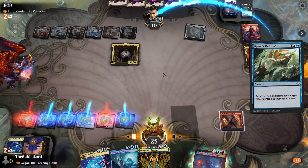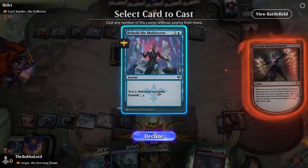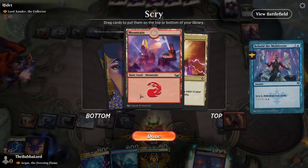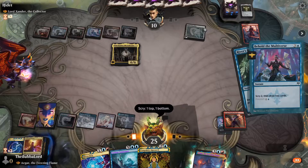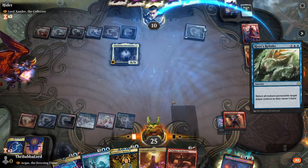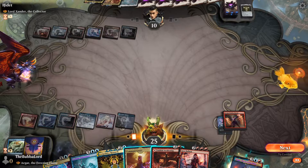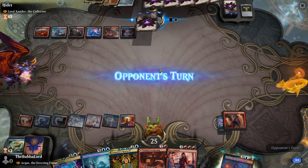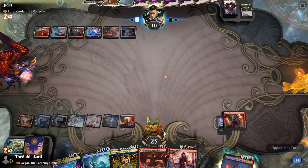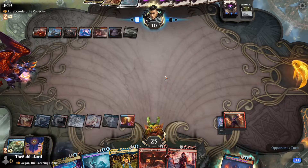I think we bounce — this is supposed to Reverse Rebuke back into our grave for commander or Arcane Bombardment. This also gets rid of their Replicant Ring and we get back Jaya. So now they had to play a tap land.